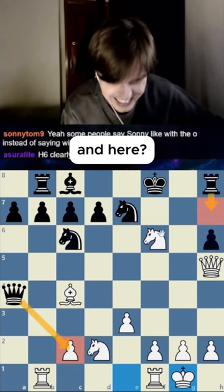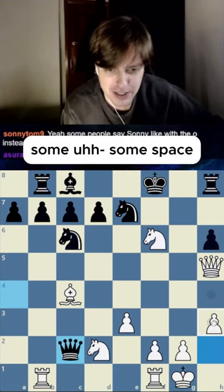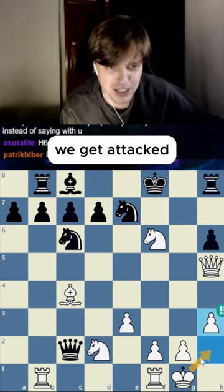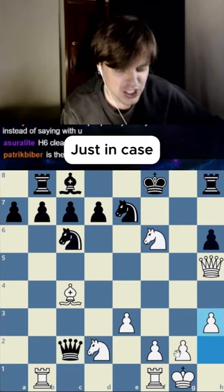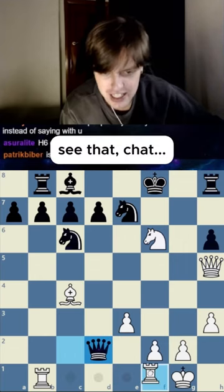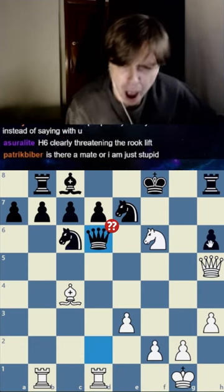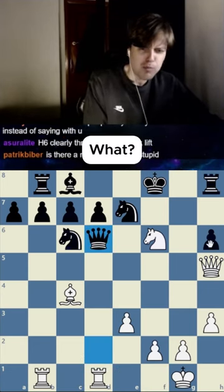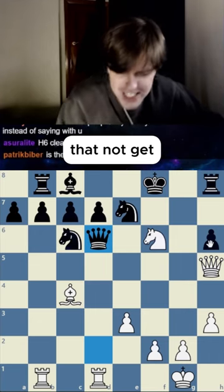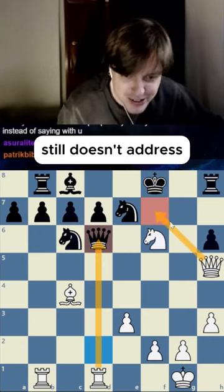Let's create some space for our king, just in case we get attacked here. Well, we've lost that — I didn't actually see that. Let's attack the queen here too. Not only does that not get out of the rook's sight, it still doesn't address the mate.